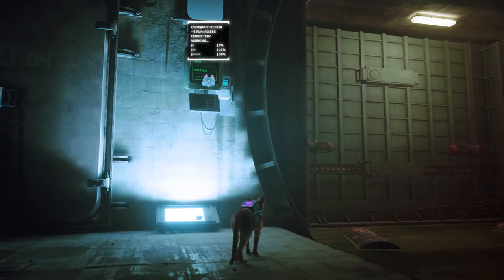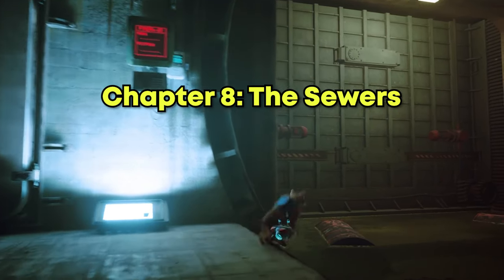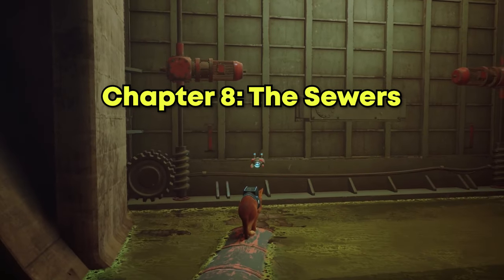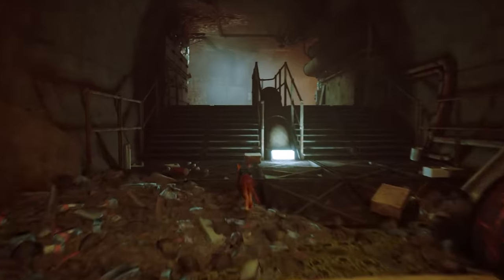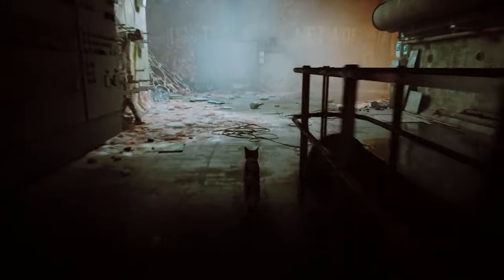On chapter 8 you'll find the cardboard right before the giant eye, as in right before the last chase. It's on your left side — it's a cardboard — make sure not to miss it since it is very easy to miss.